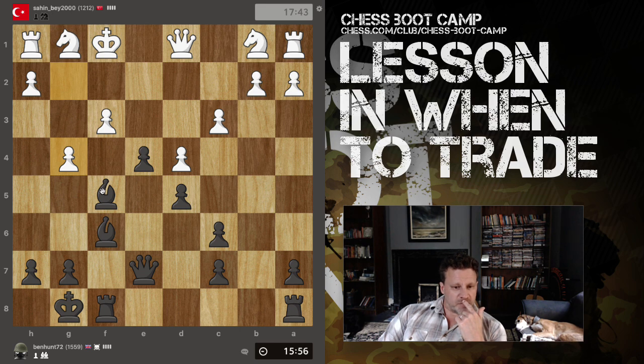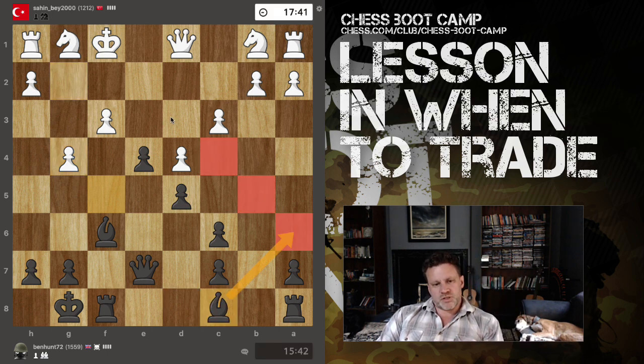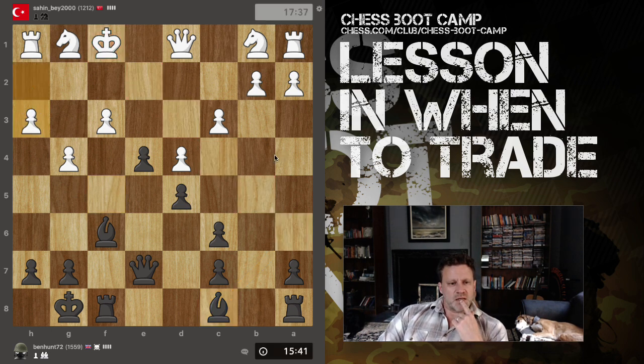That was over-ambitious play. Part of me likes the look of bishop back to c8 and then to a6 with checking ideas. It's just a bit cramped. I'm going to drop my bishop all the way back there and make use of this gorgeous diagonal. This is terrible, terrible play - this isn't 1200-level play in my personal opinion.